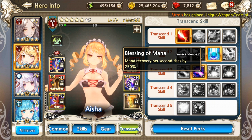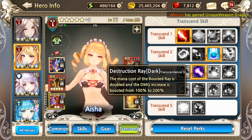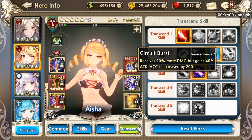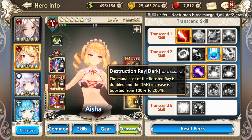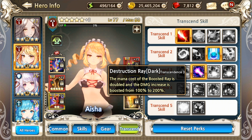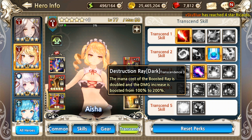Her main damage dealing skill comes from skill 2. Boosting it would technically grant you more damage. The drawback is the doubling of mana consumption. For the 1.5 mana orbs you need for Aegis Laser, it will become 3 mana orbs. So you need 5 mana orbs before you cast skill 2 to have the full potential of skill 2 — the Destruction Ray — at its full potential damage.